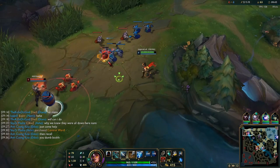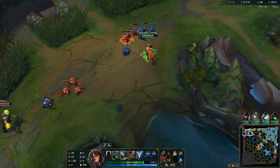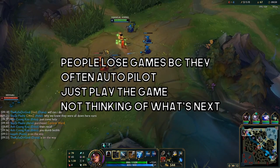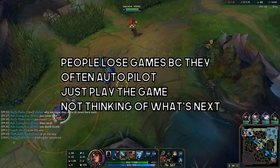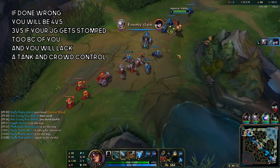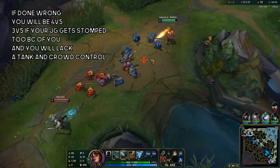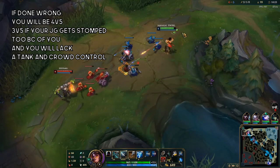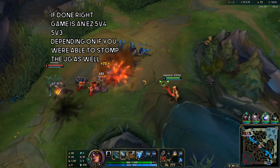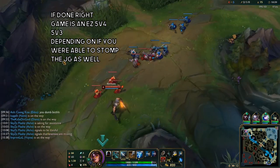Don't just auto-lock an ADC top or you'll feed and make it hard for people to carry. It's okay to feed while learning as long as you're actually learning. Don't autopilot when doing this — you have to use a lot of game knowledge: actively know where the jungler is, how to play your matchup, how to win, and how to close out the game. When you play a ranged top laner, you might lack CC and you'll also likely lack a tank, so if you don't know your champion's mechanics, itemization, builds, and how to play them in teamfights, it's going to be extremely hard to carry.